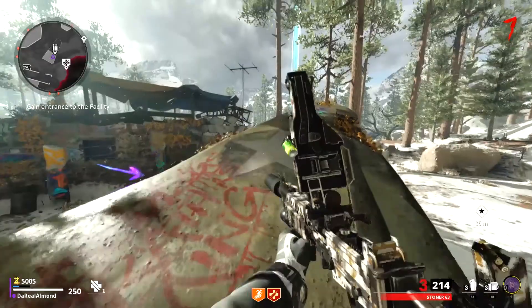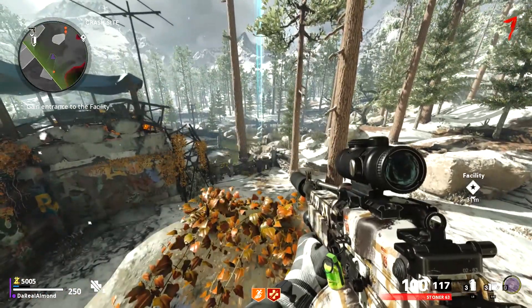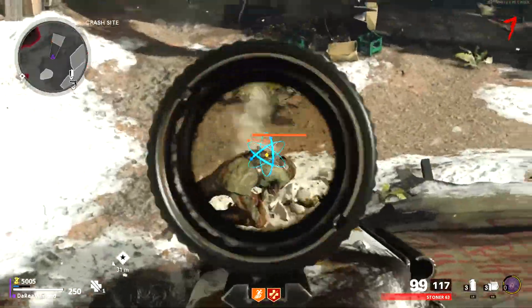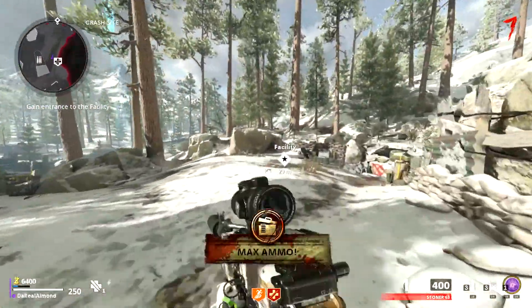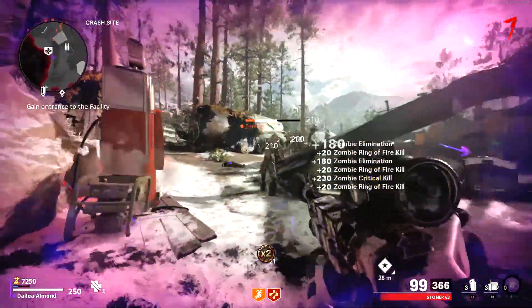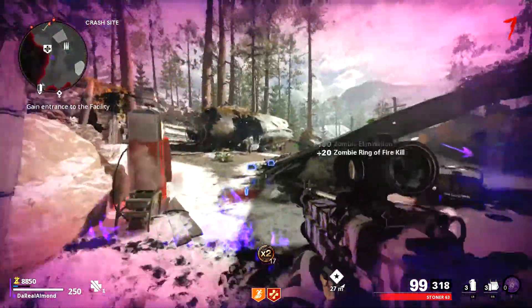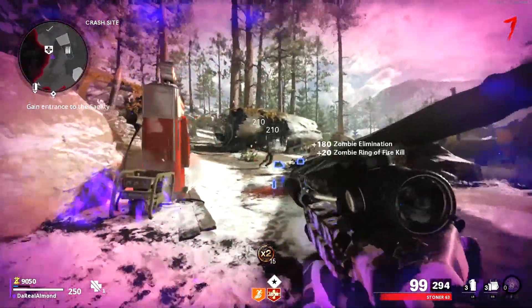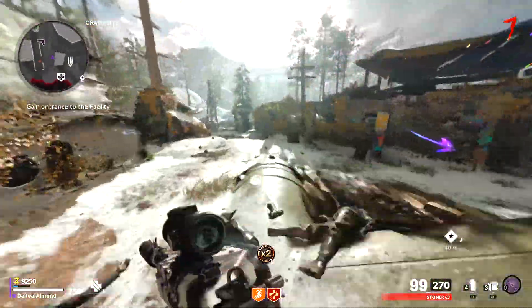You don't want to go down just from repeatedly using C4, so having Juggernog — especially maxed out in skills — will help a lot since more health means you won't die easily from your own C4. The last perk you need is Quick Revive, because it will easily restore your health. Tier three Quick Revive and tier three Juggernog together will help a lot with this glitch.